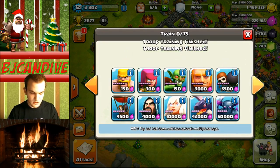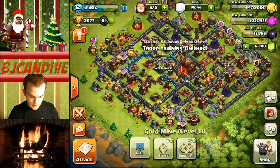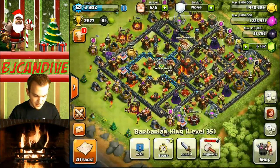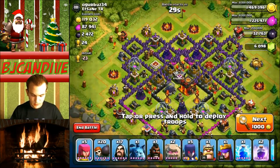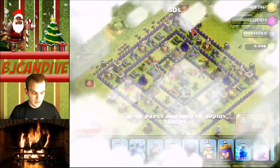I also throw in a minion now for anything on the ground that I can't reach and need to clean up. Don't forget my heroes — those are the most important thing on GoWiWi, and we are good to go. Our goal is about 20 to 27 trophies and we should be good.